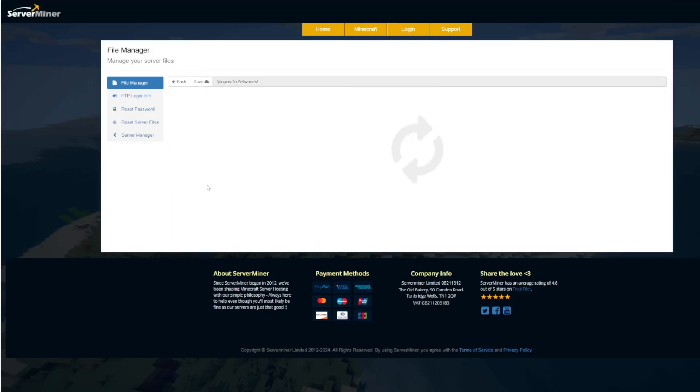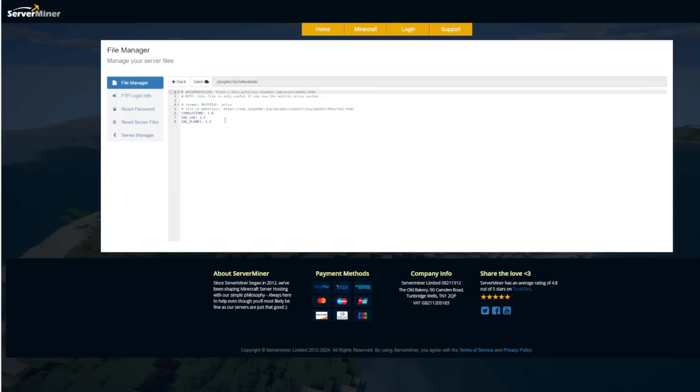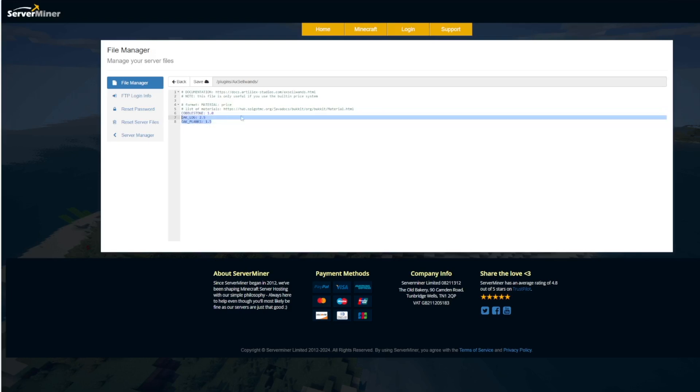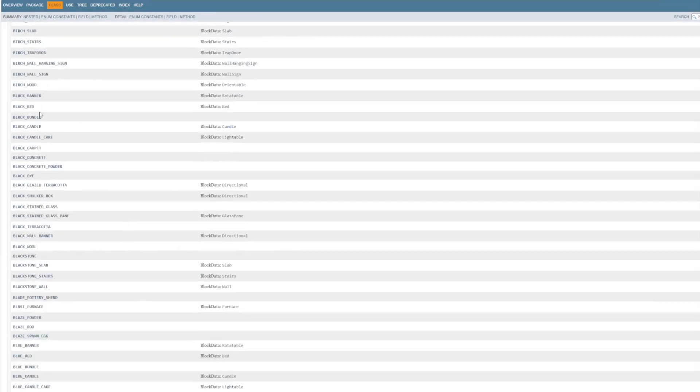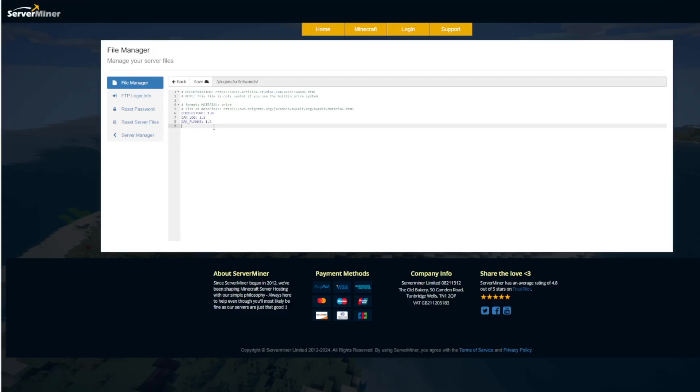The prices.yml is the other important file, and you can see there are only three items listed here. To add a material, go to the linked materials page and scroll down until you find the item you want, such as birch wood. Copy and paste it onto a new line, add a colon, and add the amount it's worth — for example, two dollars — then hit save.